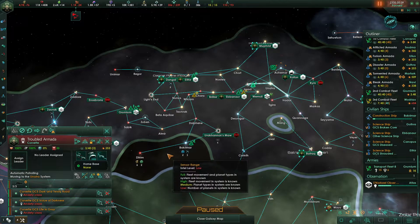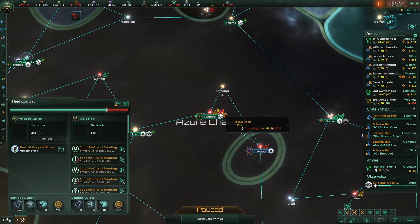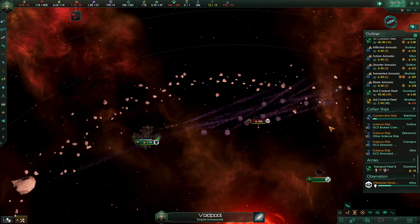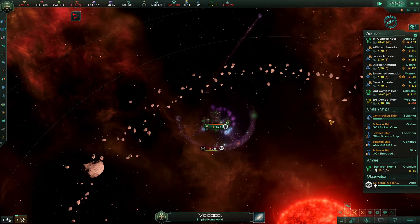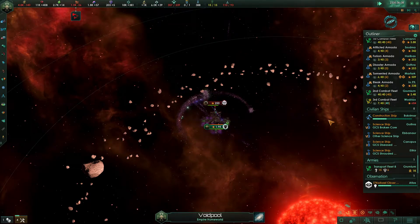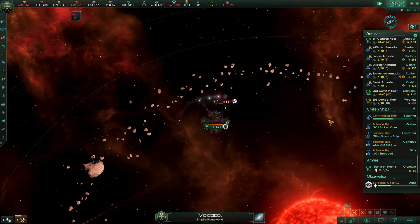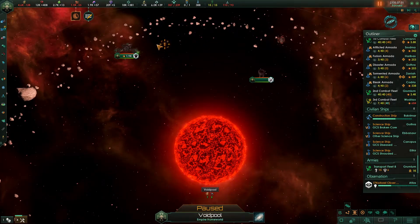We're being attacked by Shardlings. We should have absolutely no problem with this — even though this is only a trade station, it should be completely capable of defending itself against Shardlings. There are only five Shardlings left — make that four, make that two, one — and those Shardlings are dead. That was in our capital, wasn't it? Yes it was.